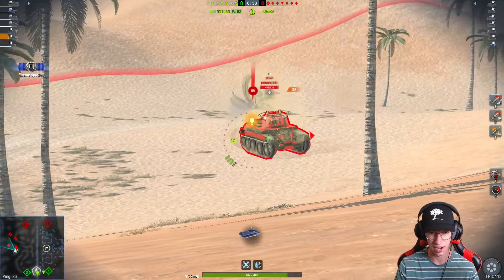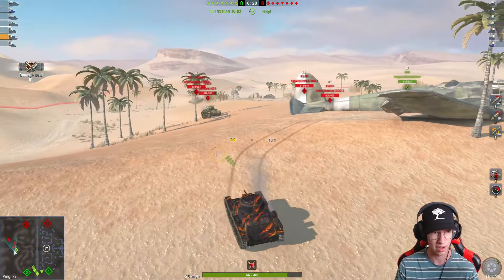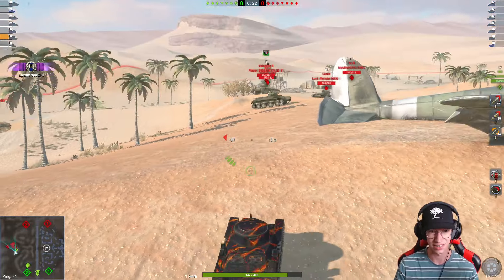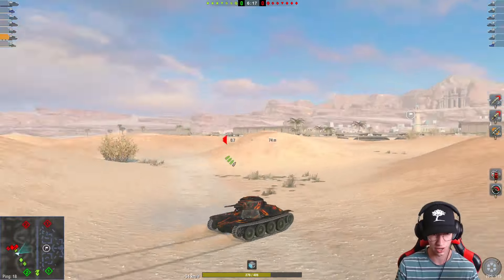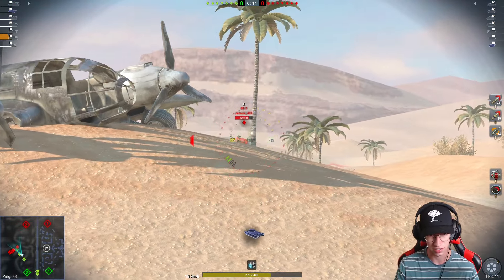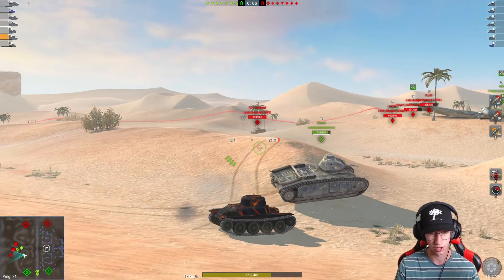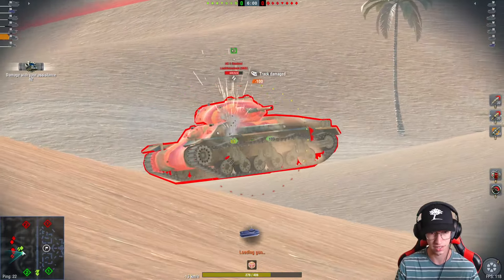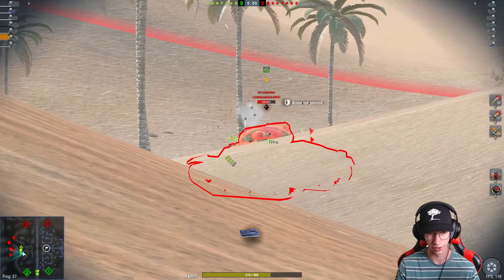You can see we didn't really pen much, but we still did 81 damage and our clip's already reloaded. Their whole team is over here, so I'm going to use my 20 reverse speed and get out of here because I'm not trying to get nuked by their entire team. Let's just reload — who cares about how long your clip is in this tank when you have a three second clip reload? And just like that, we did 100 damage and we've already reloaded another clip.